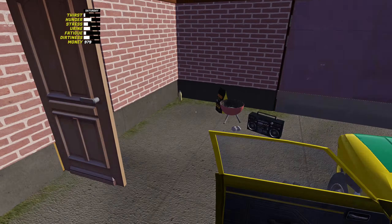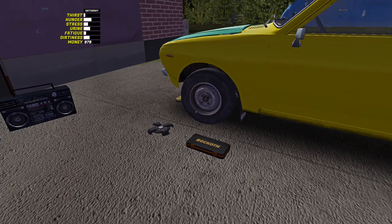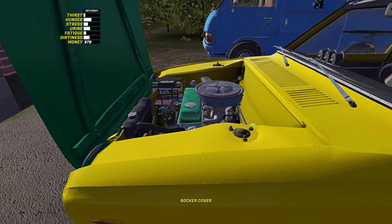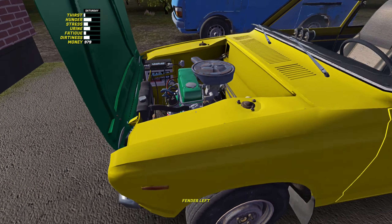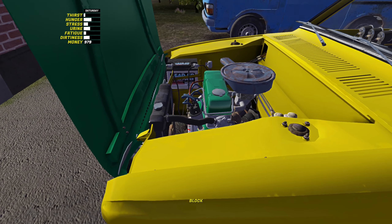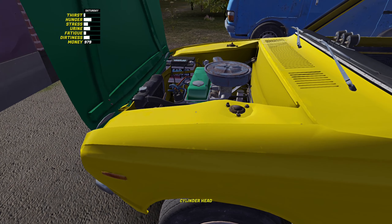I thought it was the starter motor, so I jumped into the editor and checked the values for all the breakable parts — things like the pistons, alternator, head gasket, rocker cover, and rocker shaft. Those wear values are normally pretty low when you start a new game or new build, so they're basically useless. The starter motor was under 10, so it was essentially dead.